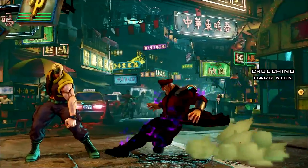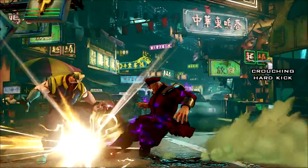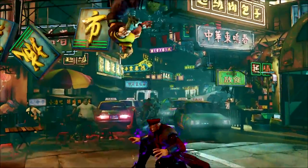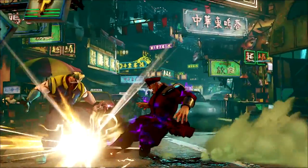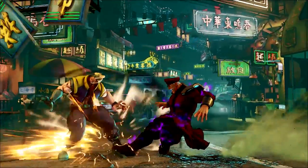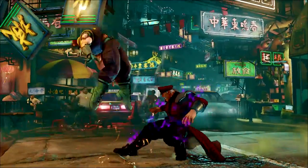Let's talk about Bison's crouching hard kick. This is Bison's signature slide and it's been like this since the beginning. The animation and speed for the most part still looks like it's keeping up with tradition. This move was mostly used by Bison players to maintain their charge while closing the distance, and using it at max range could also be relatively safe on block. But in this trailer we see a different result after you land it - this time the opponent is flipping up in the air.